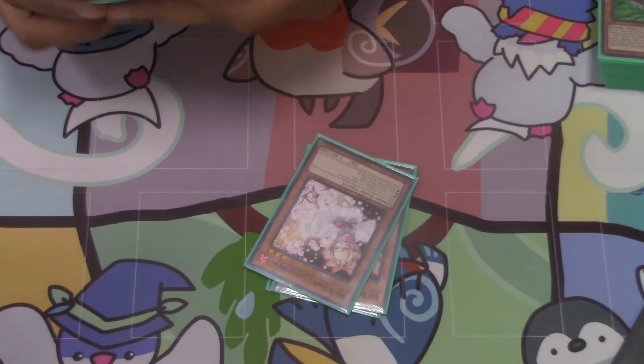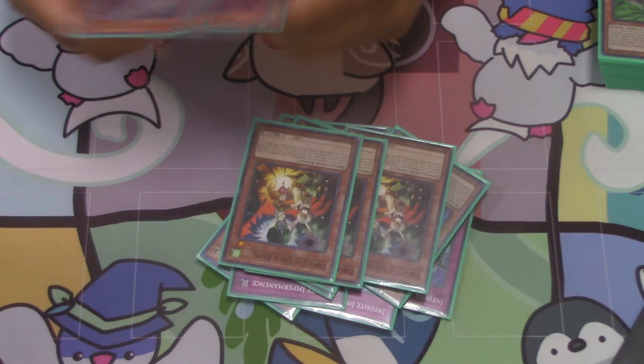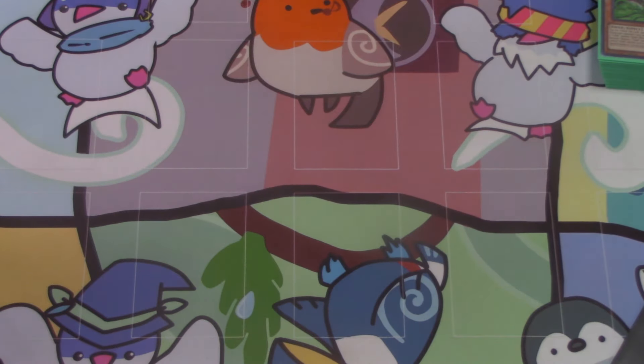I believe it's seventeen. Let's see — three, six, nine, twelve, fifteen, seventeen. Seventeen, oh you're right. Seventeen hand traps. Yu-Gi-Oh players can't read and they can't count. We do quick math, quick math.